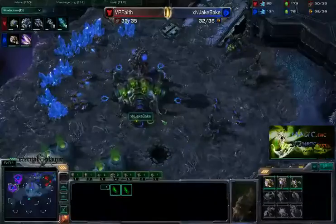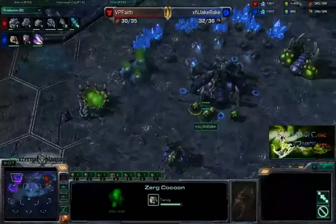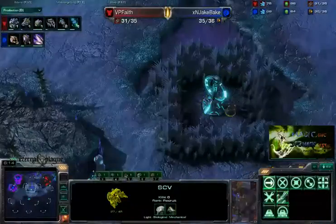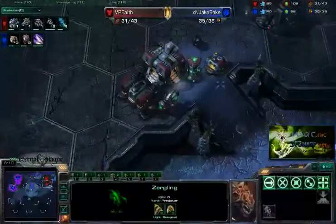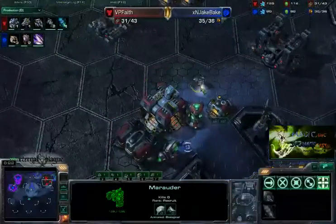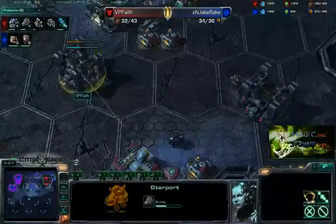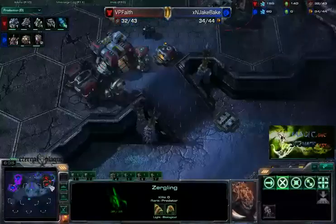Larva's pretty expensive — you only get so many. The 25 minerals, whatever, that doesn't even matter. Looks like Jake Bake scouting the fronts here — you can see pretty much nothing. There's no units here for Faith. Faith's just pretty much doing anything he wants. He's teching up right now, getting up that Command Center. And I just feel like there should be some kind of opening here for Zerg.